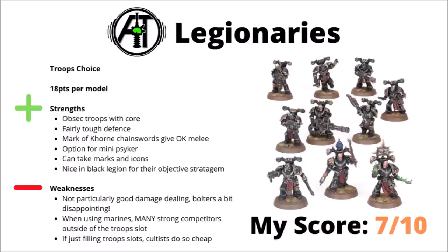First and foremost for the troops we have the Chaos Legionaries, 18 points per model, the standard issue Chaos Space Marines manning the battle lines for the Dark Gods. Legionaries were certainly massively improved going into the new Codex, getting a lot of nice boosts. They are objective secured troops with Core, and they're at least reasonably tough with two wounds and Armour of Contempt, both of which are pretty nice things for holding down points and seeing off all comers.